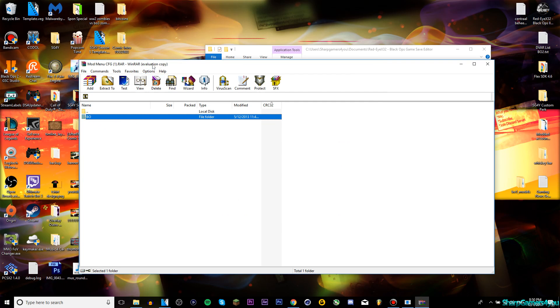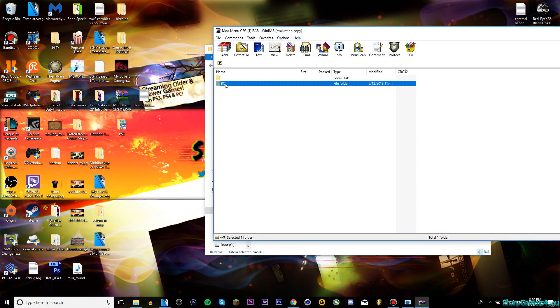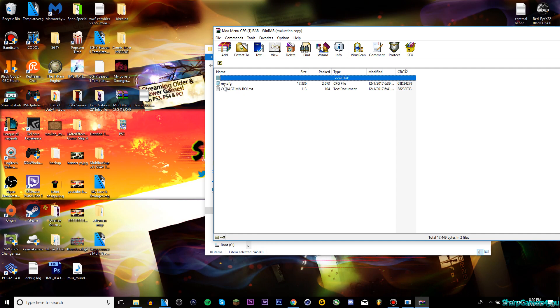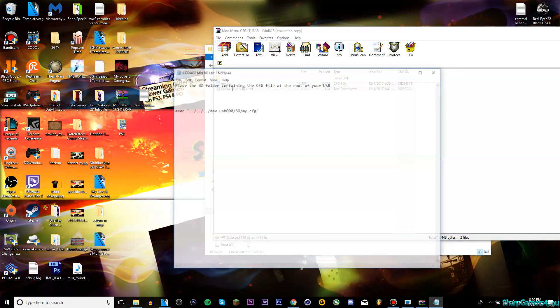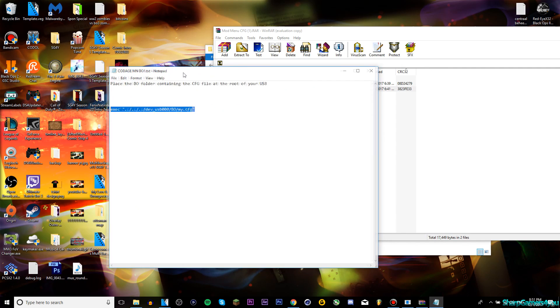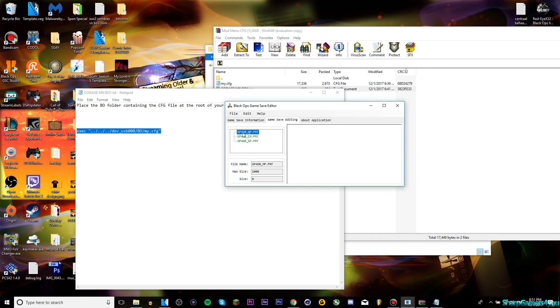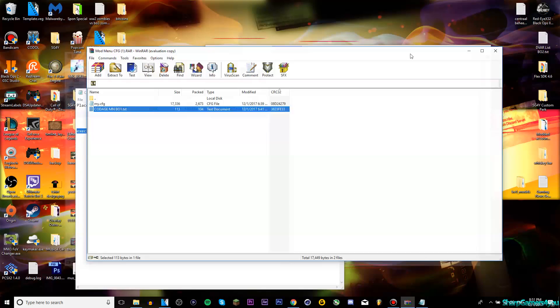But we're not done. For MP you need this code over here. First things first, drag this BO folder - so when you open the download, drag this into your USB, the root of your USB, drag that in there. Then for this one you need this code - copy it by selecting it and Ctrl+C, go into your Red Eyes MP section, Ctrl+V, then File Save Assets and then File Save All. Boom, that's it.